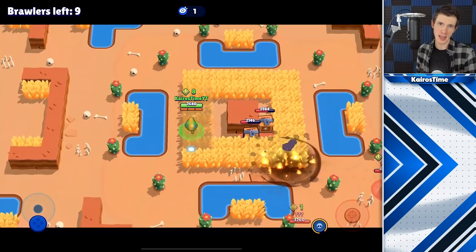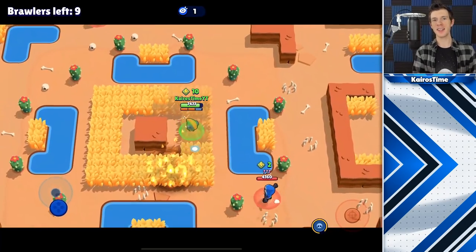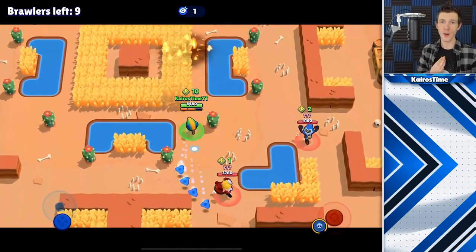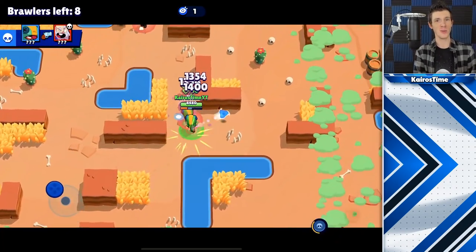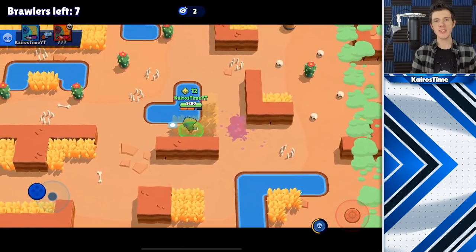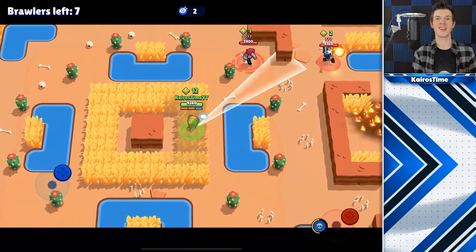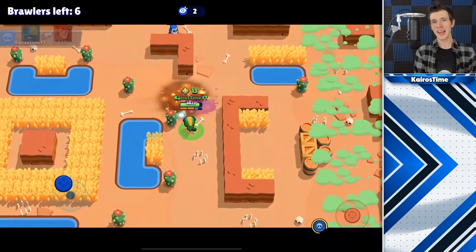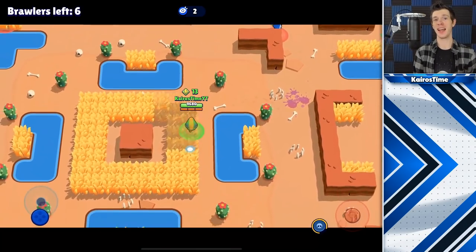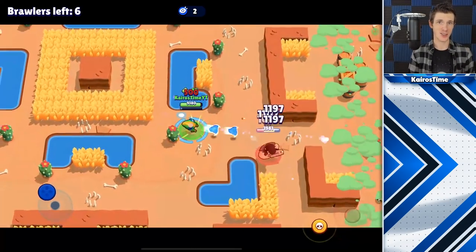The best time to team is when you see an enemy teamer spinning who is also playing one of those brawlers. If they're not, they might just be planning to backstab you. If you are not playing a good teaming brawler, you may not want to team because they might attack you fearing you'll backstab them. If you don't team with a spinner, they'll likely find someone else to team with and then come after you. The best way to counter a teamer is not to just ignore them — instead follow one of the last two strategies, one of which is to be a backstabber.